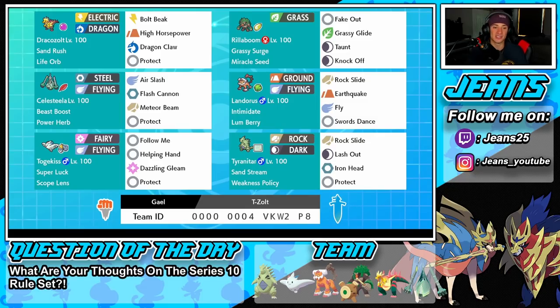Togekiss has Follow Me to protect allied Pokemon, Helping Hand to boost allied Pokemon's damage, Dazzling Gleam as its only STAB hitting move, and Protect as the final move. The final Pokemon is Tyranitar with Weakness Policy. It has Sand Stream, which pairs well with Draco's Zolt, and a fairly normal moveset: Rock Slide, Lash Out, Iron Head, and Protect. The rental code is at the bottom of the screen.